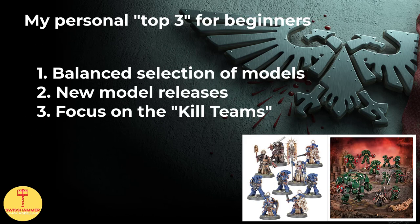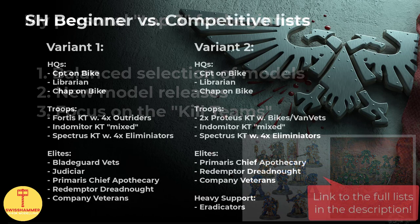With the nopes out of the way, what would I recommend for a beginners list that does not necessarily align with tournament lists? My top three among these are certainly a balanced amount of datasheets, new releases, and a focus on kill teams. This means not focusing on too many of the same models like 3 Redemptors or 6 near-identical Proteus kill teams, factoring in kits that got recently released such as the primaris Indomitus line, and prioritizing kill teams over regular squads — because in the end, that's the unique trademark of the Deathwatch.